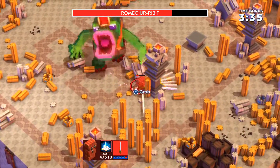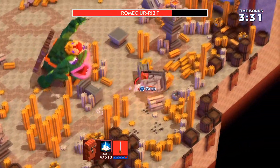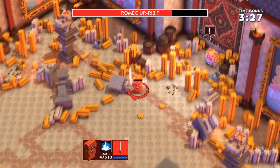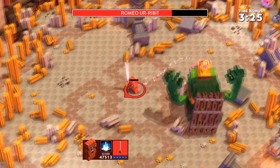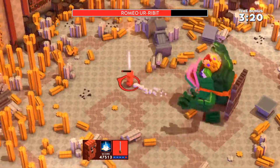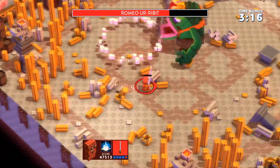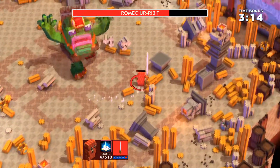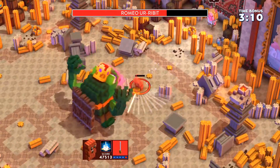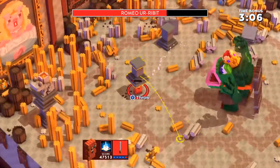You change out weapons on the fly between the five different slots available, but character skins are only accessible at the start of each new map. The levels you play through are fairly compact, and I found myself wishing there was some kind of mini-map, but there isn't one in the game. Many items placed around the levels are destructible — shearing through piles of crates or a field of grass is actually rather fun, watching everything pop into tiny mini-blocks and disappear. You can also pick up and hurl many of those destructible objects at enemies to damage them.